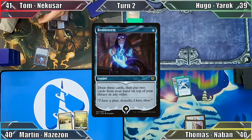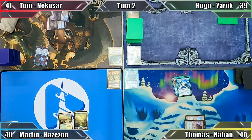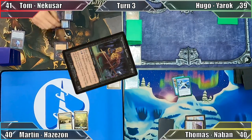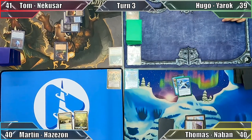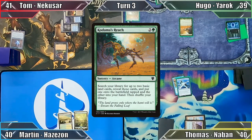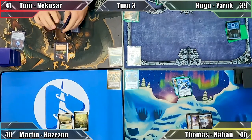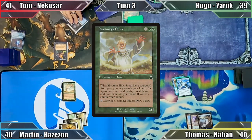Tom responds by casting Brainstorm, drawing 3 cards and putting 2 back on top of his library. He moves to his turn, begins by casting Nightscape Familiar, then plays Blood Crypt, having the Shockland enter tapped, and ends his turn. Hugo plays a Forest and casts Kodama's Reach, putting an Island into his hand and a Swamp onto the battlefield, then passes to Thomas. Thomas plays an Island and passes. I play a Plains and cast Yavimaya Elder, then end my turn out of mana.